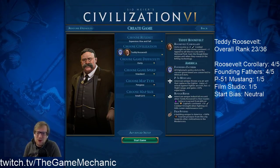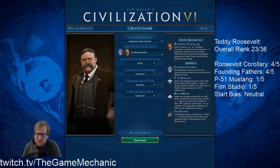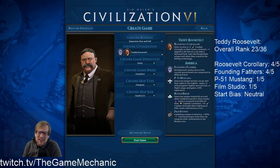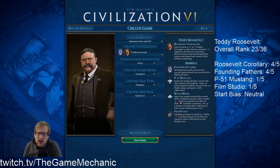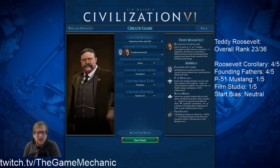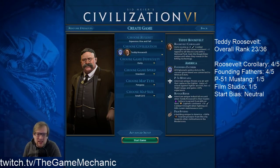The Rough Rider is slightly better, although you cannot pre-build it, which runs into the issue of any civ without an upgradeable unit — you have to reach the tech and then start building them, which is slow and inefficient. It is actually an industrial zone heavy cavalry unit, which is a little weird, but you can build it alongside regular cavalry. It gets +10 combat strength on hills, which is quite good, lower maintenance cost, and as they kill units you get culture.